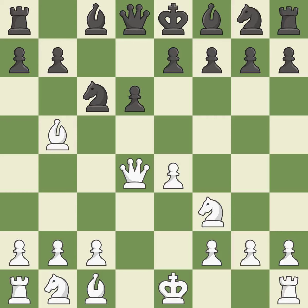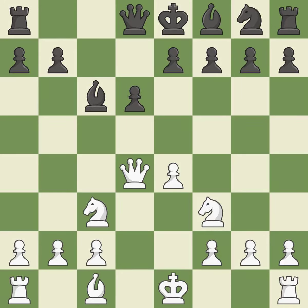Bb5 develops the bishop and pins the c6 knight, stopping black from capturing the white queen. This threatens to win a queen. This is an equal trade — the queen backs off. This develops a knight from its starting square, activating it.